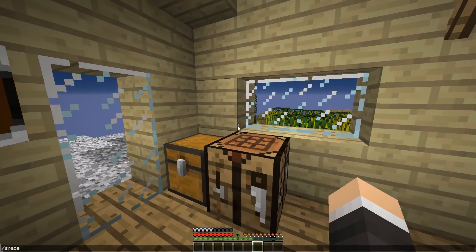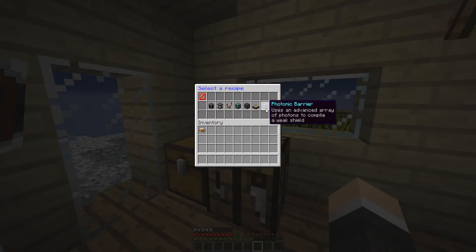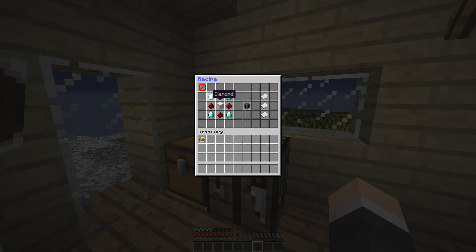So first thing you're going to want to do is open up space and you can view all the recipes for all the different items. You get all the descriptions for these items as well.